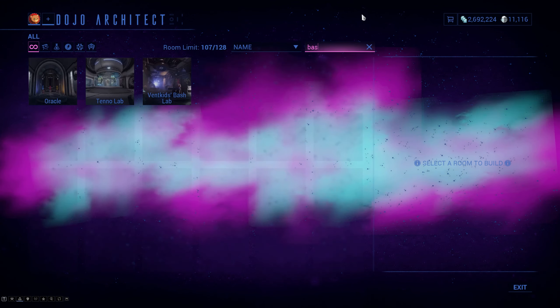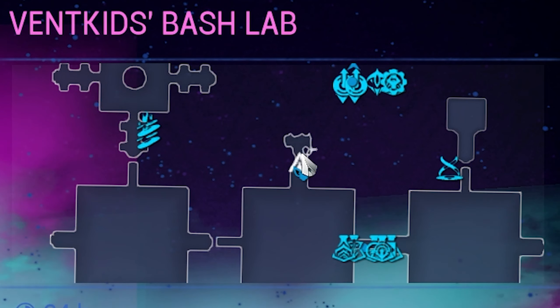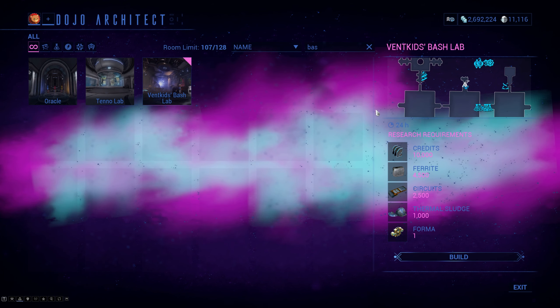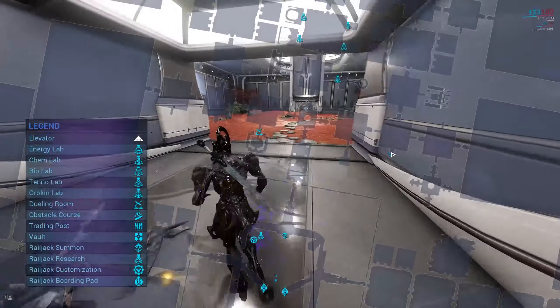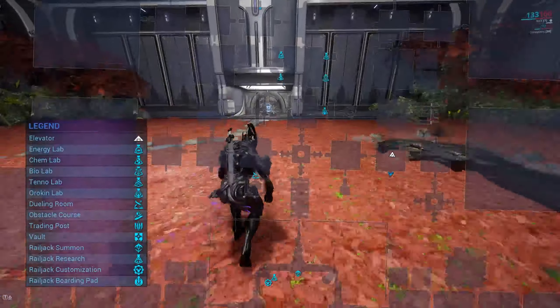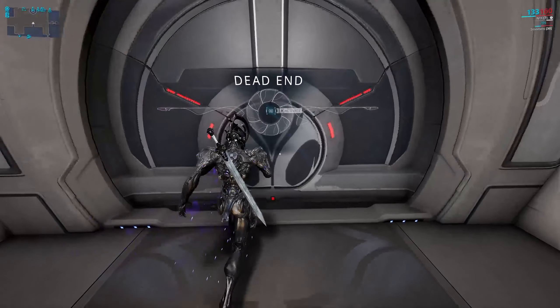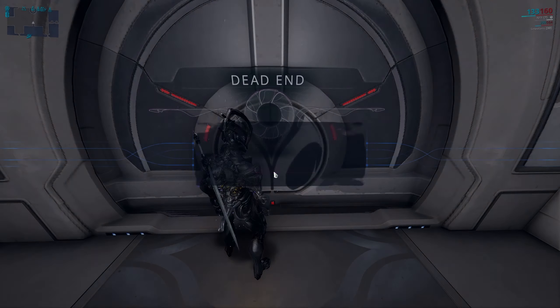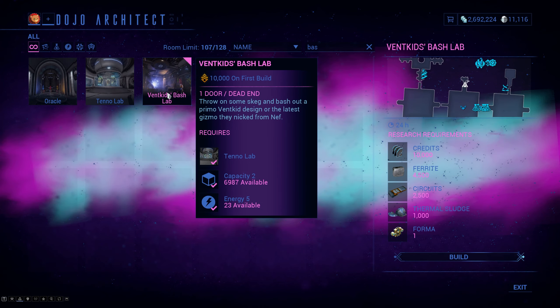To start, we'll pull up the Dojo Architect — if you search 'bash' it'll pull right up, labeled the Vent Kids Bash Lab. It is absolutely tiny and quite small. However, despite its tiny appearance, do not let that fool you — if we go over here on the flip side of my Orokin Lab and try to put it there, you'll see that it doesn't fit and won't even give you the option to build it despite the space appearing perfect.